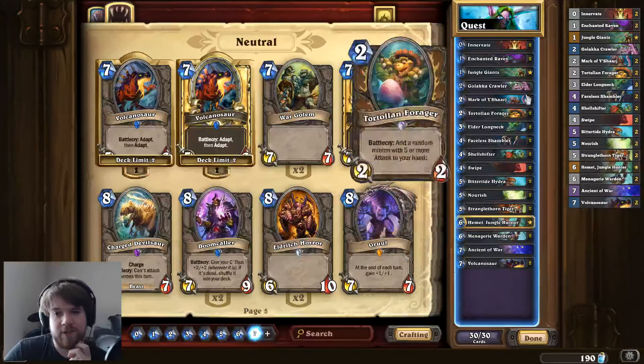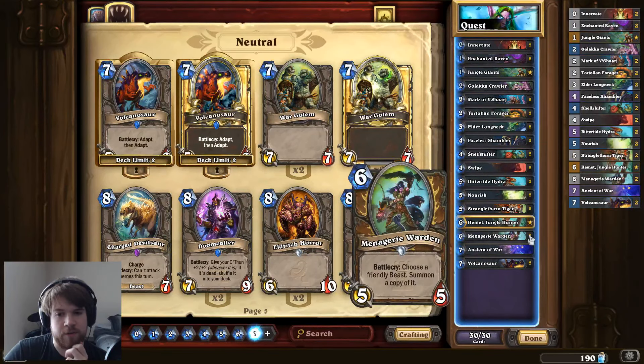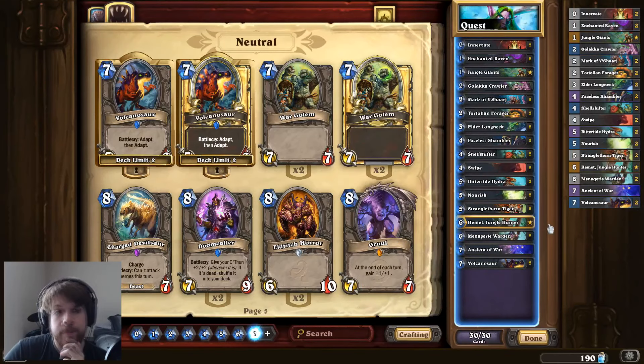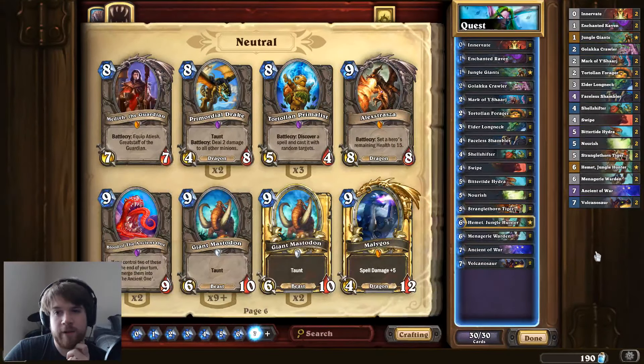Anyway, I'm still just kind of trying some stuff out. Don't take this exact list too seriously, but I think it has a lot of important elements for this deck, namely the Beast synergy with Menagerie Warden and Emmett Jungle Hunter. There are also some interesting things you can do with Malygos and Faceless Manipulator, but that's something I'll probably explore later. For now, I think I want to stick to the probably more competitive Beast version.